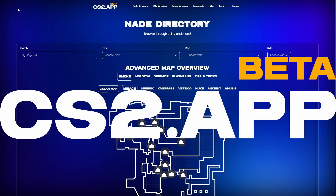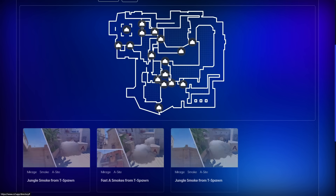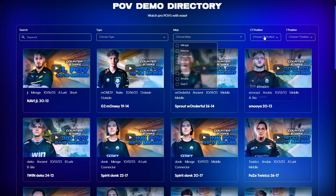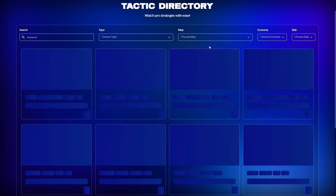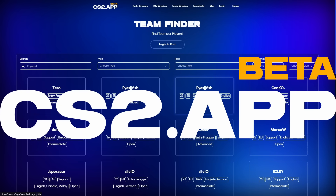If you guys don't know, I have a website cs2.app — this is a project that I've been working on, this is my website. So all the nades that you're currently seeing in this video will eventually be featured and easy for you to find on cs2.app. You can also go to the POV directory, see how the pros play, choose the map, choose the CT or T position. There's also tactics for you and your friends and teammates to run like the pros, and we've also got a team finder. If you are looking for a team or player, make sure to check it out at cs2.app. Links down below in the description.